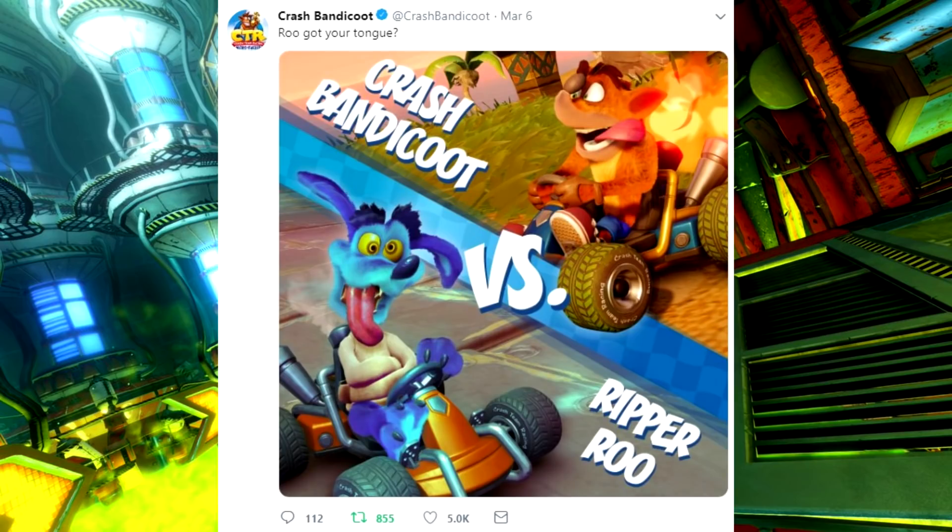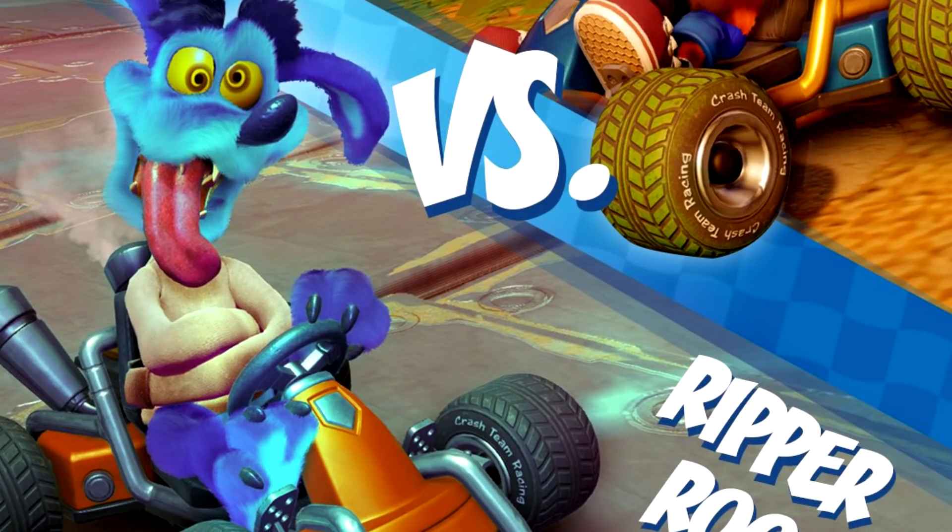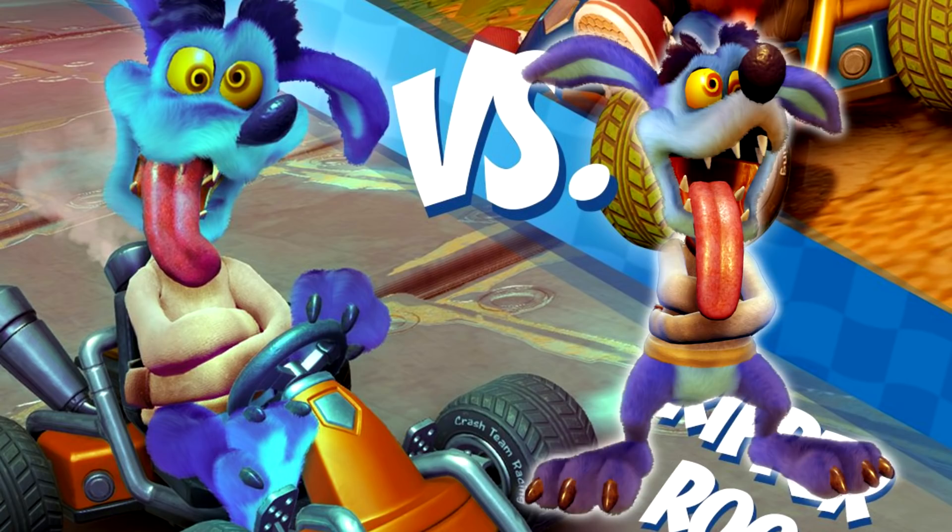March 6th, we got a teaser of Ripper Roo — Ripper Roo vs. Crash Bandicoot. I love the marketing strategy they're using — they're giving us small hints at what's to be shown later. I think they've done this with N-Sane Trilogy from time to time, but it's better to compare it with Spyro Reignited Trilogy — gameplay here and there, screenshots and all that. Now the small differences between this model and the one from N-Sane: the nose has been more refined, and his eyes — we got some brown instead of red.